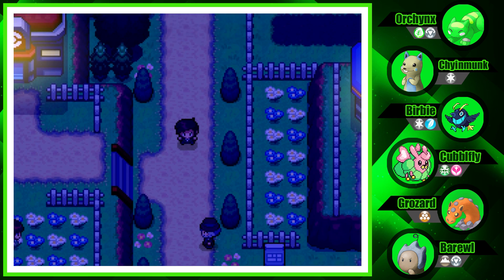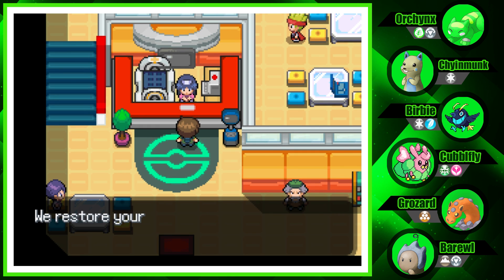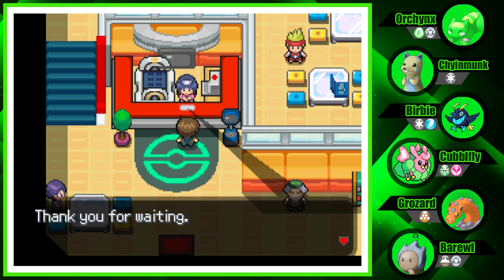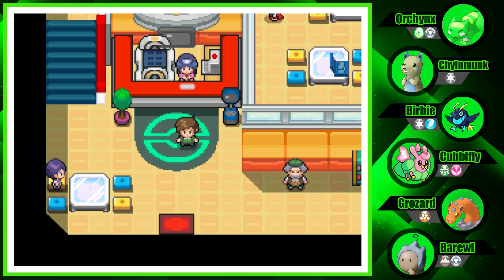We're now at Kevlar Town! Let's go to the Pokemon Center and heal up. I think I'll end the episode here. Next time we'll be getting that Old Rod, catching a Fortog, making a trade, and then going to see the professor. We'll be moving east since we can't go west. Hope you guys enjoyed — leave a like, hit subscribe if you're new, and put a clean Pokemon joke in the comments for a chance to be featured in the next Pokemon Uranium episode. See you guys later!